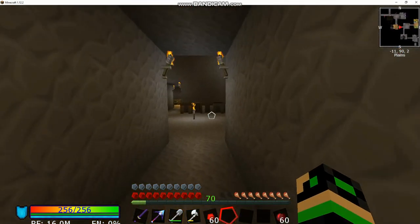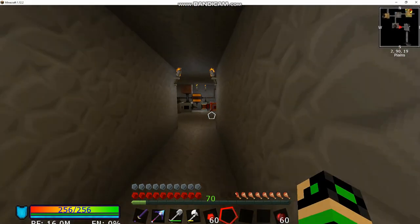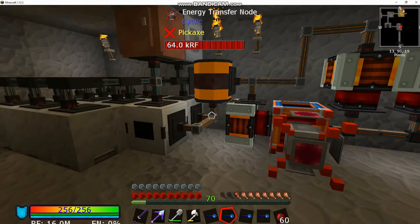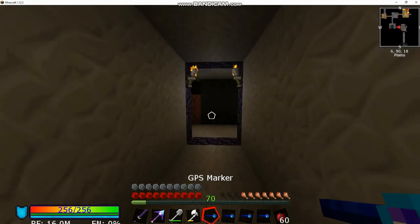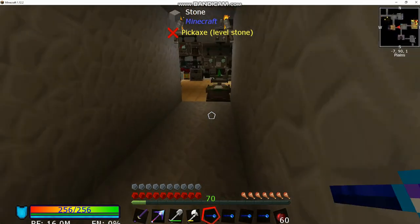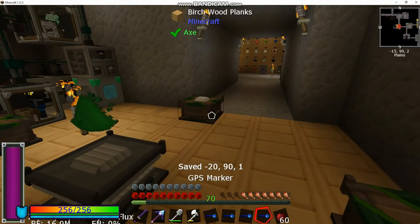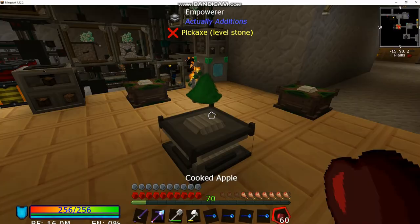Let's go grab those GPS markers — I don't think we actually need the fifth one either. We'll grab these out real quick, numbers four and five. I'm just going to clear one because we don't need it. When resetting these, if you try to right-click the marker it'll put it on the stand, so just bear that in mind.